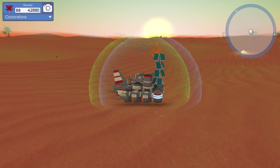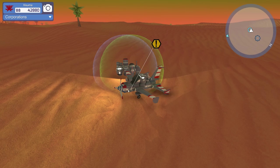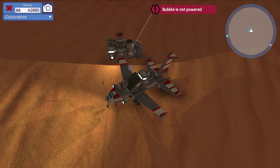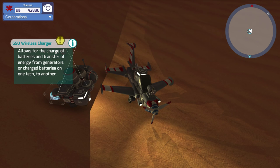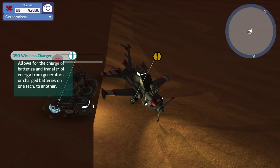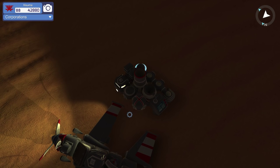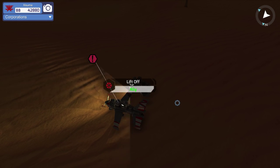The sun is going down, and I found a base — actually it's our base, and it has two types of little bubble shields. I saw this thing on the radar as a blue circle so I decided to land next to it. There is a shield bubble projector, which is actually a shield, and this one is the healing thing. There's also a GSO wireless charger — it allows for the charge of batteries and transfer of energy from generators, or to charge batteries on one tech to another. This base has a little cab on it — you can click on it and become this base. We're going to attach this and take back the shield.